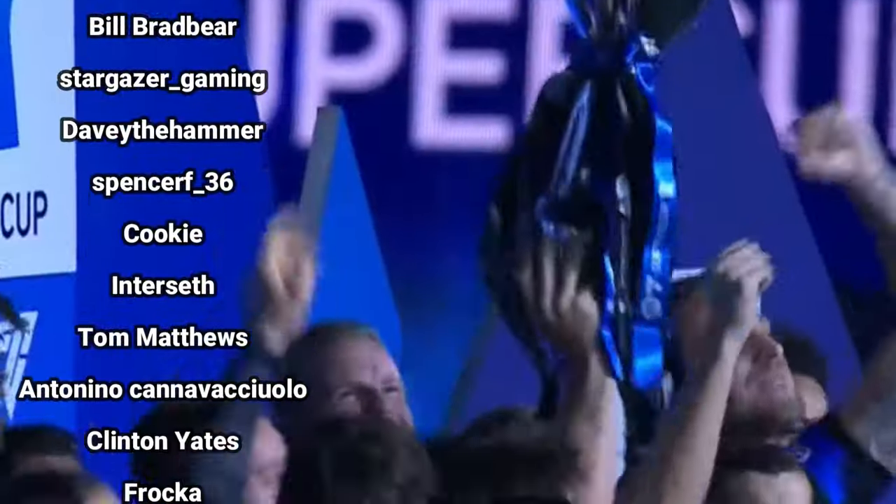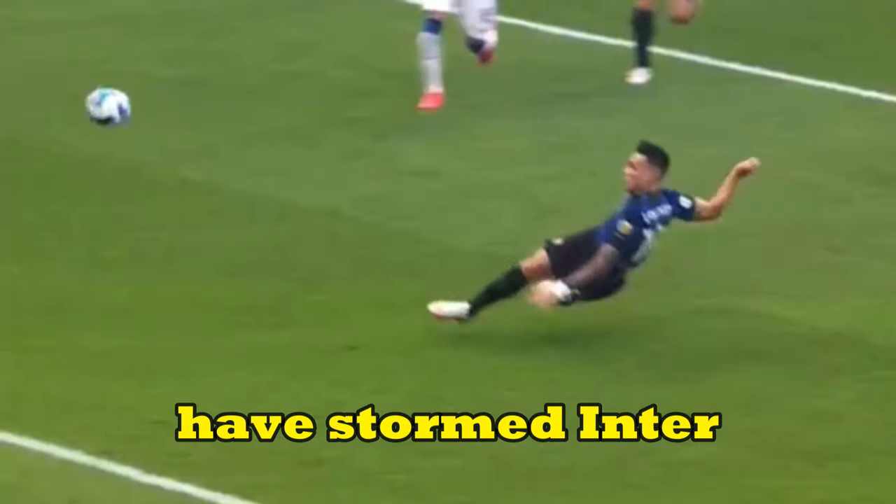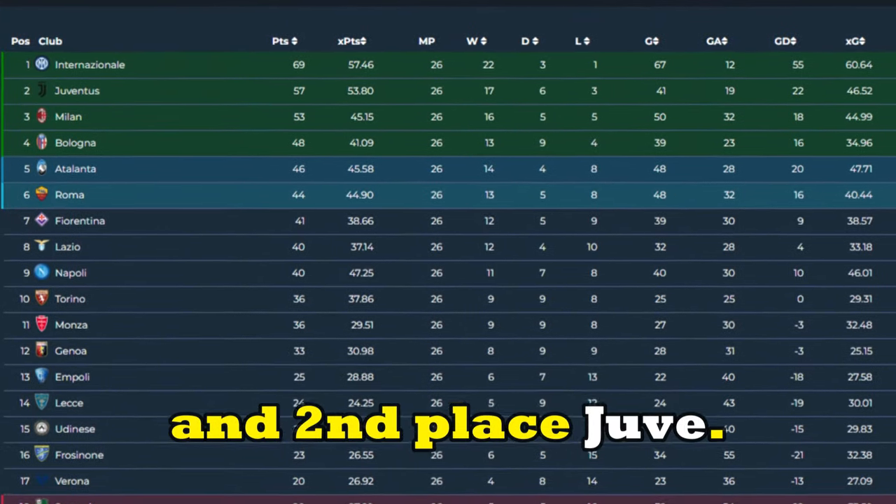Simone Inzaghi's Inter Milan are currently flying. Inzaghi's fascinating tactics have stormed Inter to the top of Serie A with a big 12-point gap between them and second-place Juventus.